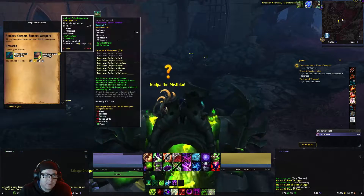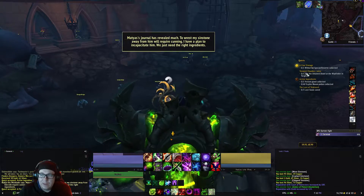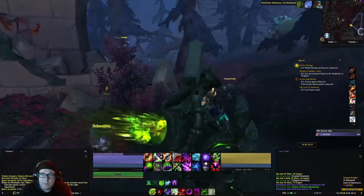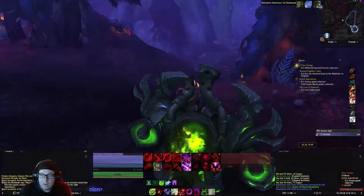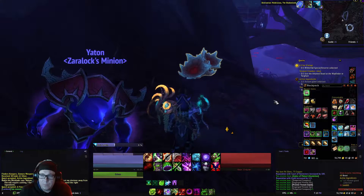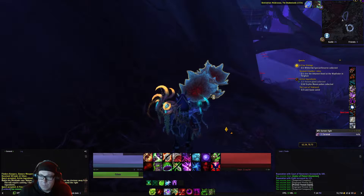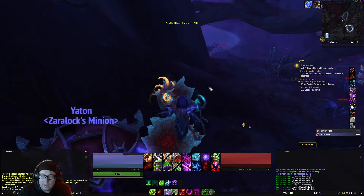We're going to turn in that quest, pick whichever item, and then pick up the next two quests: Find Vintage and Active Ingredients. For that, we're going to make our way over here. We need to kill spiders and from the spiders we're going to loot the quest item, which is the venom gland. We're also going to loot these flowers.